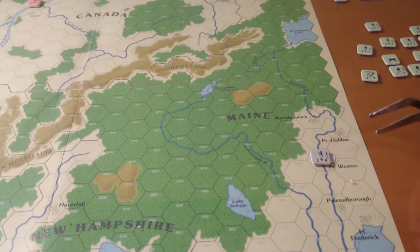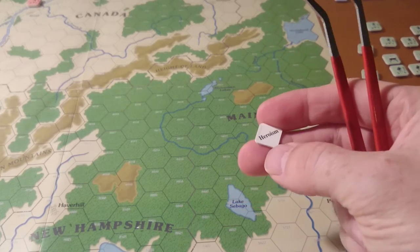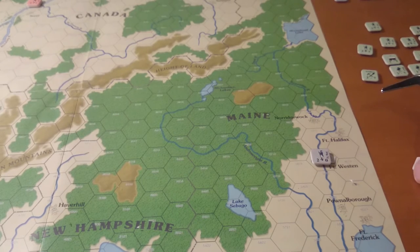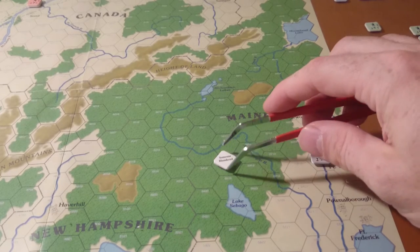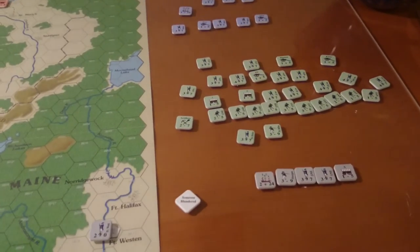There are heroes and markers — each side starts out with one. This one is 'Someone Blundered,' and I'd look up exactly what that does in the directions. Before battle, or in some cases not, each player could play one of these. We can have a maximum of six per turn, and you can use one during a battle.